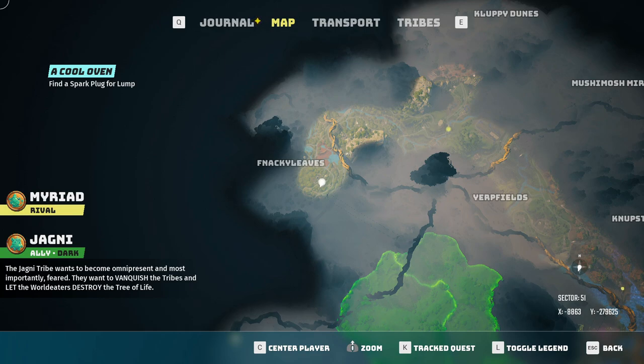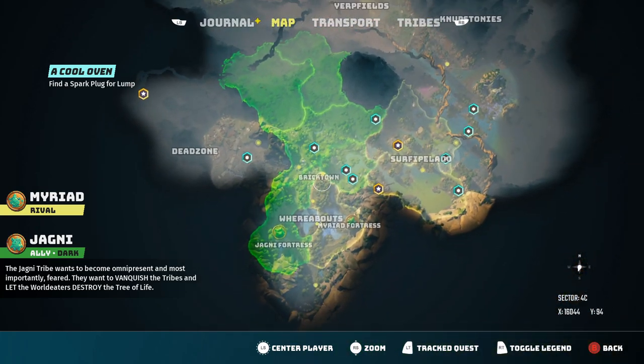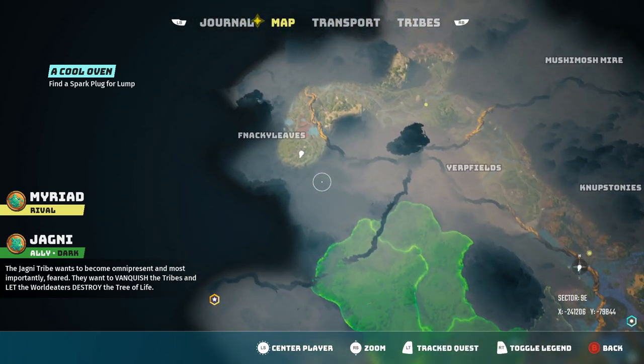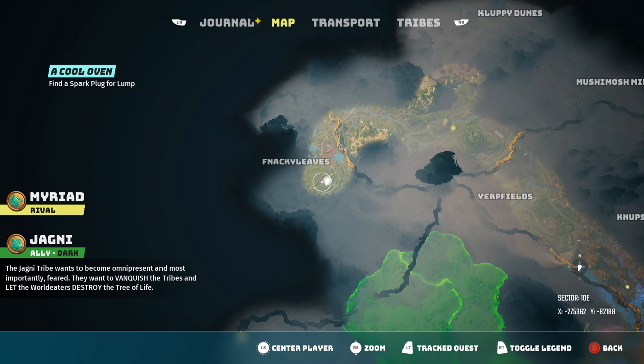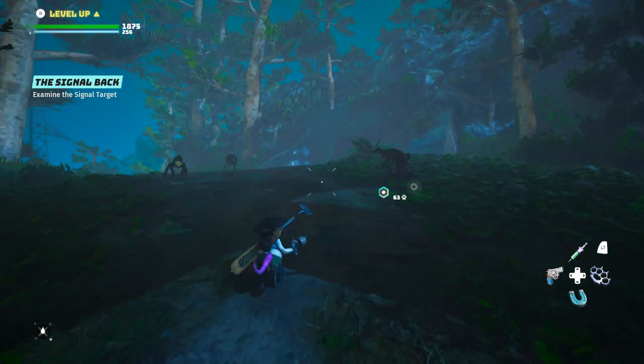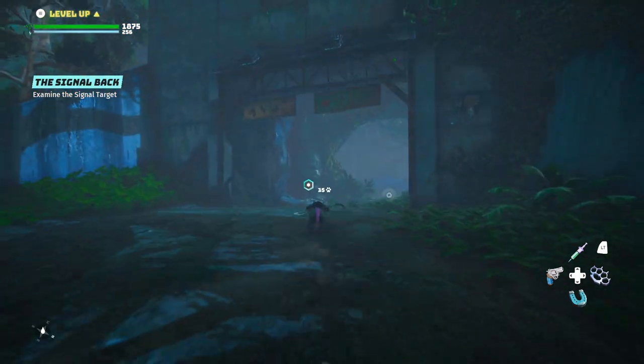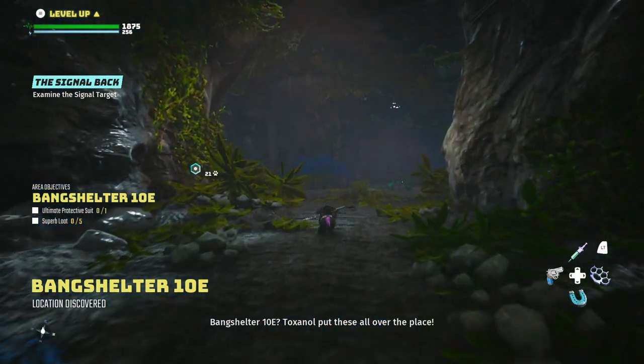This is the spot on the map that it tries to lead you to for the cold suit. After you ping the ping dish, the spot it tells you to go to is about a mile away — right here on your map, all the way up here by Finicky Leaves. Honestly, I'm thinking you might not even have to do the ping dish part. You might as well just go straight here.